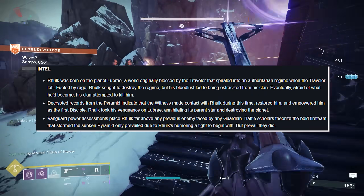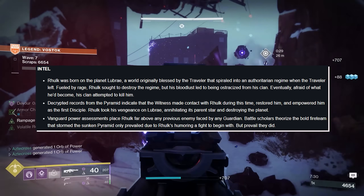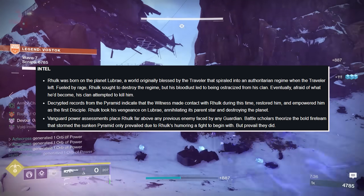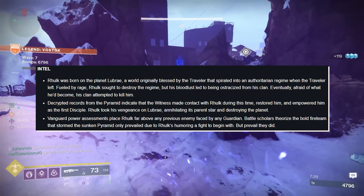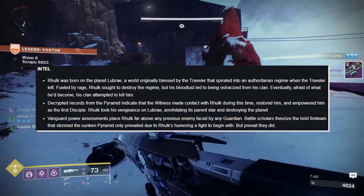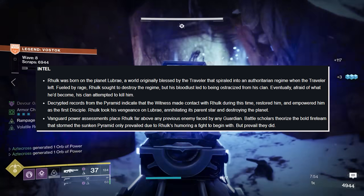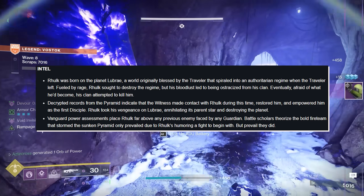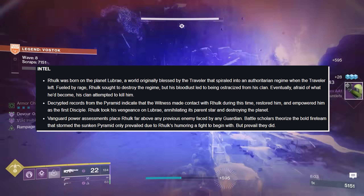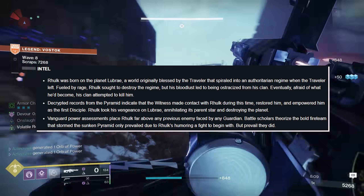Intel: Rhulk was born on the planet Lubrae, a world originally blessed by the Traveler that spiraled into an authoritarian regime when the Traveler left. Fueled by rage, Rhulk sought to destroy the regime, but his bloodlust led to being ostracized from his clan. Eventually, afraid of what he'd become, his clan attempted to kill him. The cryptic records from the Pyramid indicate that the Witness made contact with Rhulk during this time, restored him, and empowered him as the First Disciple. Rhulk took his vengeance on Lubrae, annihilating its parent star and destroying the planet. Vanguard Power Assessments placed Rhulk far above any previous enemy faced by any guardian.